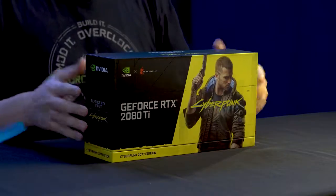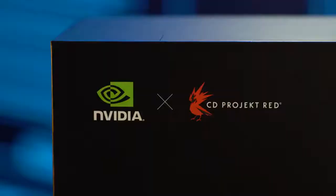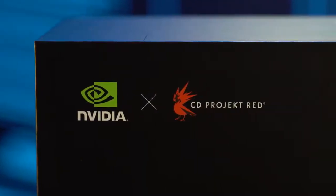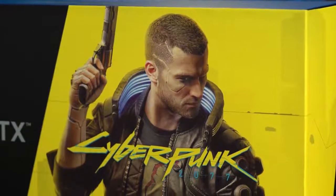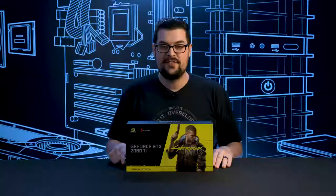The first thing you'll notice is the unique design to this box. We have Nvidia and CD Projekt Red's logos up here in the top left with the Mercenary V taking up most of the right. But you guys aren't here to see the box, so let's crack it open.